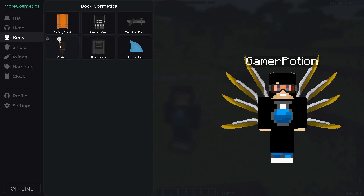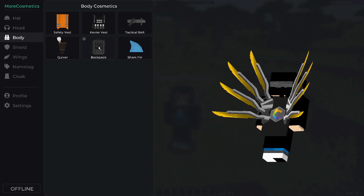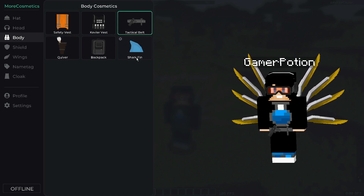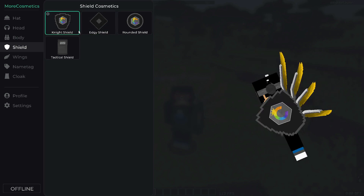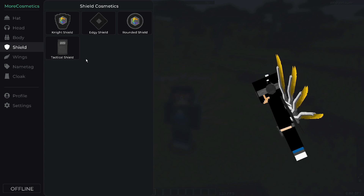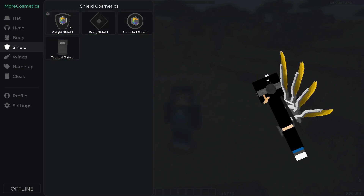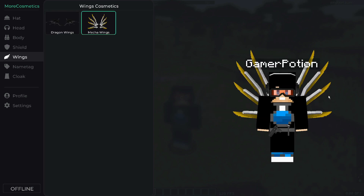On the body section you can enable a backpack, a tactical belt, kevlar vest, safety vest, quiver, and we already saw the shark fin. You can also enable different types of shields and cycle through them. One thing to note: all of these can stack on top of each other, so make sure you disable one before enabling another.